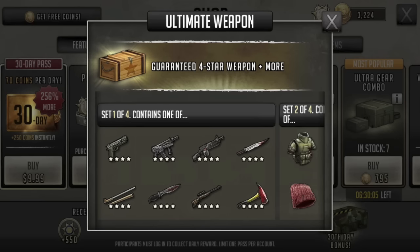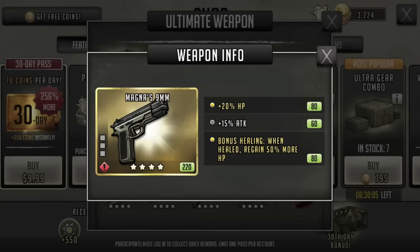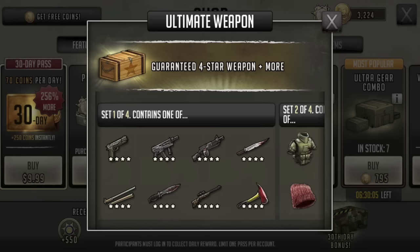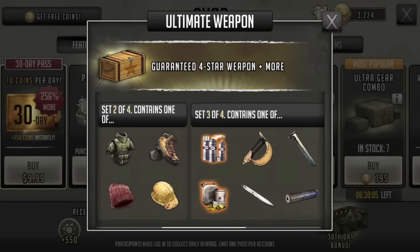Let me point out that six of these eight, which you're more than likely going to get the vast majority of the time, are not special — you can get them as a drop. But like we just saw, there is Magna's pistol in here, which will do some bonus healing when you get healed, and Ezekiel's Superior Sword, which will do attack down. Attack down is pretty nice, though it is craftable, so nothing too bad. I'm not too high on these weapons.